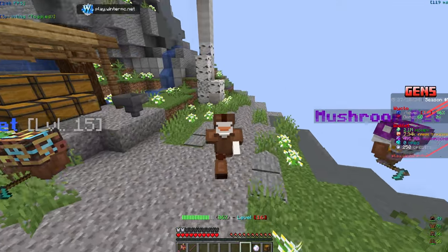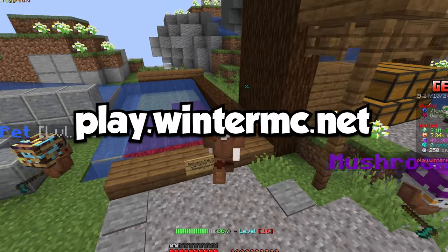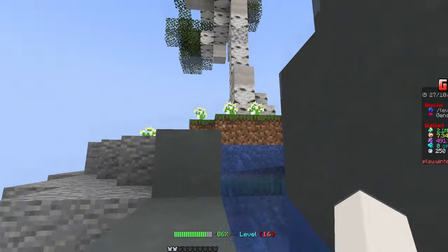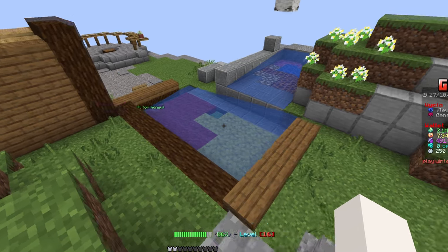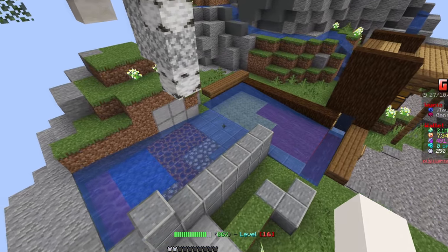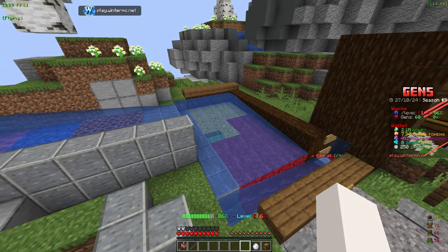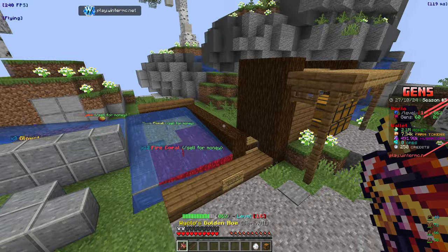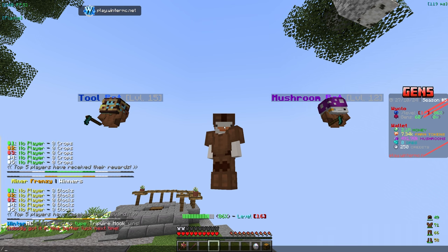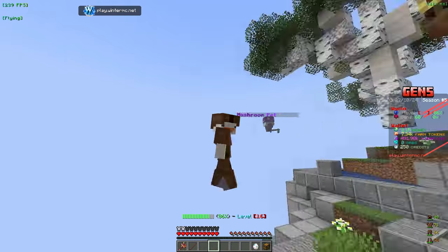Welcome back to another video on Winter MC. We have a lot to go over today — we're probably going to be making a new generator farm because the current one is not efficient at all. We're going to be expanding it, making a new one, and hopefully getting some more money to get new gens and upgrade our current ones. We currently only have 62 gen slots, and to get more we can complete quests, open crates, and do some passes.